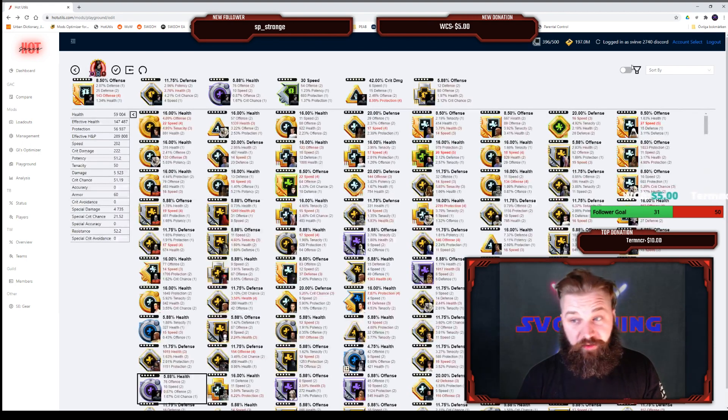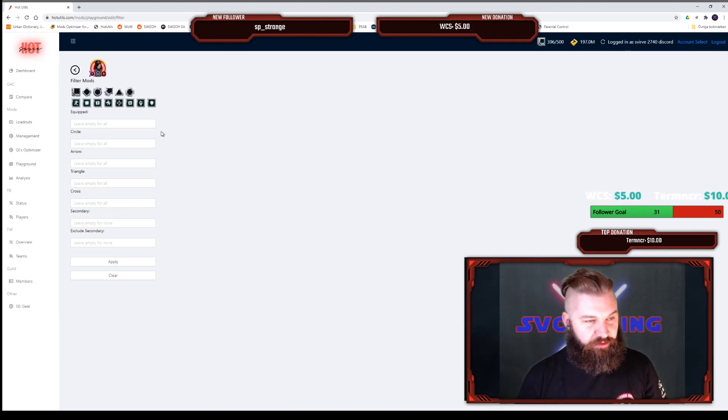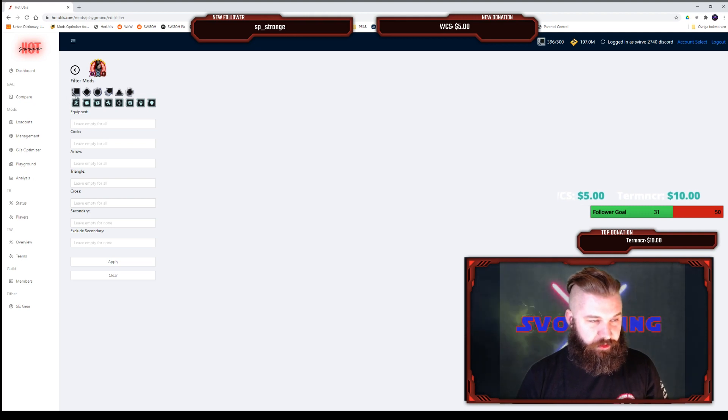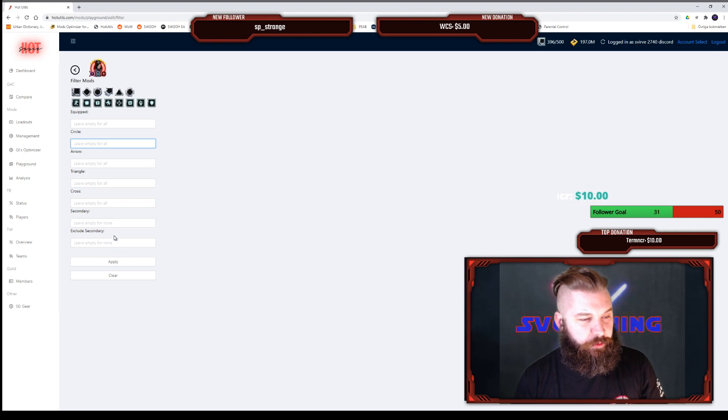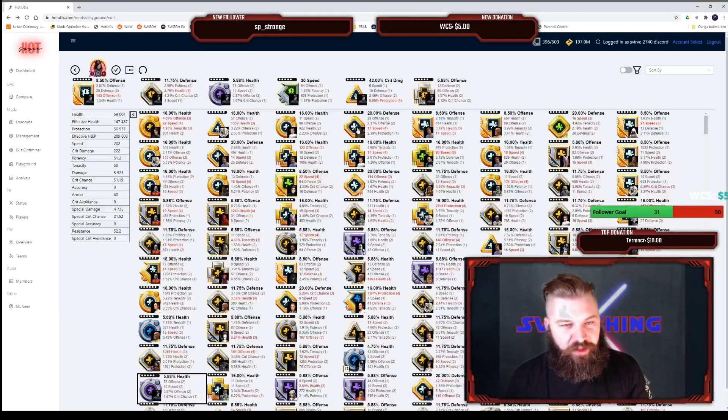You can filter mods by going in here — Filter — and then you can filter the mods just as you do in the Mod Manager. You can choose the mod you want, sort by sets, have equipped or not equipped, choose all the primaries and exclude secondaries as well. A great part about the Playground is that you can see what you're getting immediately.